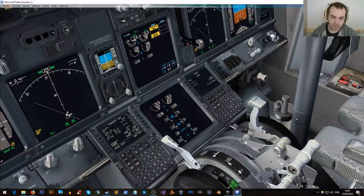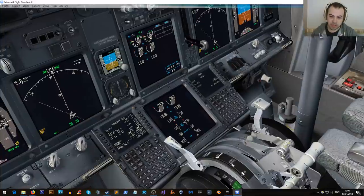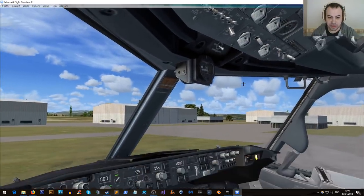Thank you guys for confirming the quality looks better. Obviously once the livestream's finished I'll go back and watch it myself. But from what you guys are saying, it looks like it's all okay. I weigh at 26k with flaps 5, bleeds off. Because this is the PMDG liveried aircraft, you can actually do a 27k bump to the engine takeoff, but I'm just going to stick to what I know.